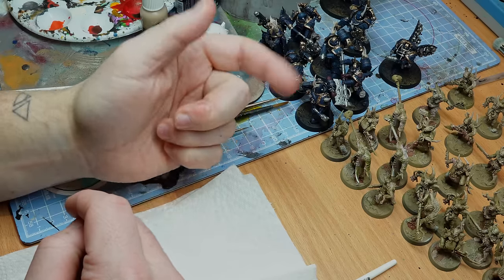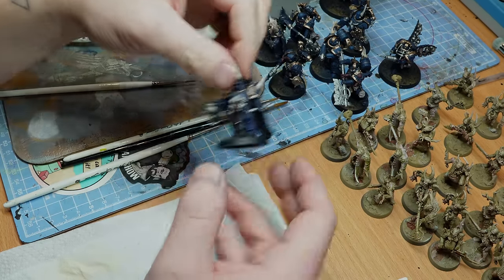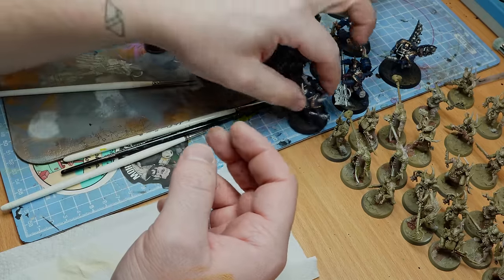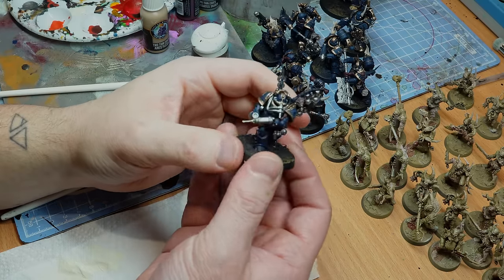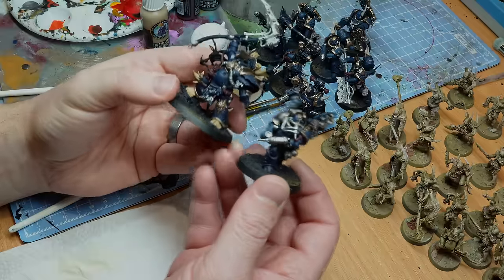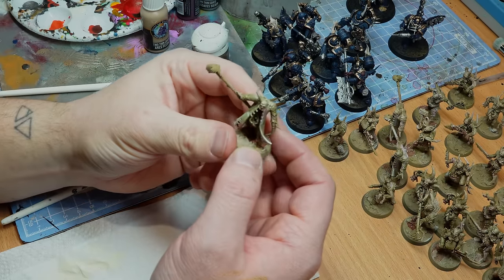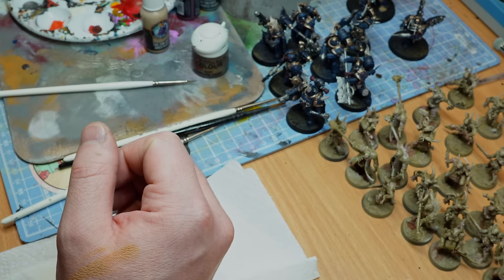In the Death Guard corner — I haven't touched the Pox Walkers at all, they're fine. The Night Lords are actually very, very interesting indeed. I really like Death Guard in this colour, but I think it's just because I like Night Lords. I've done some of the fleshy bits and the bone bits as well. All seven Plague Marines are sort of done now — they just need some weathering bits to get them up to scratch.